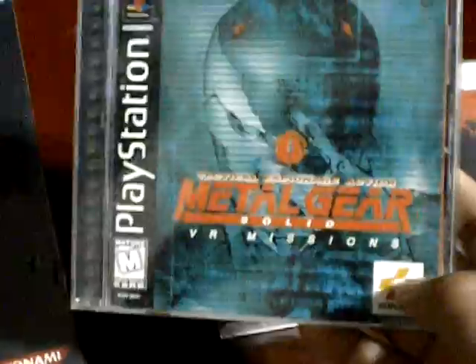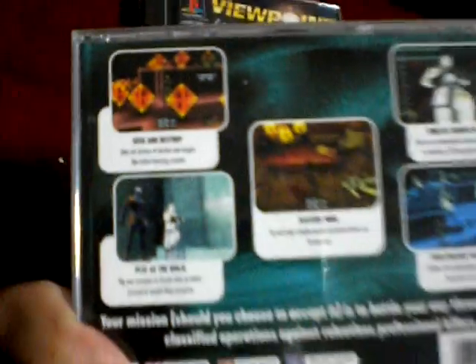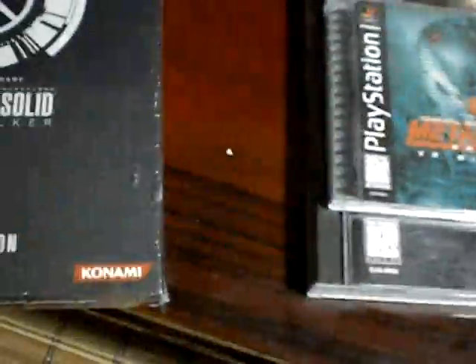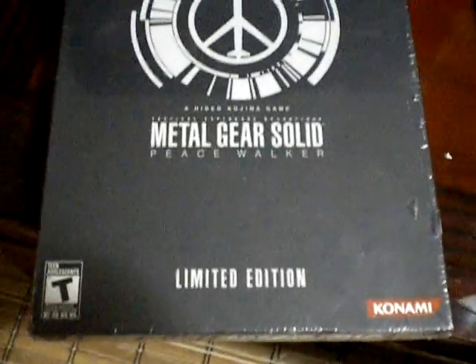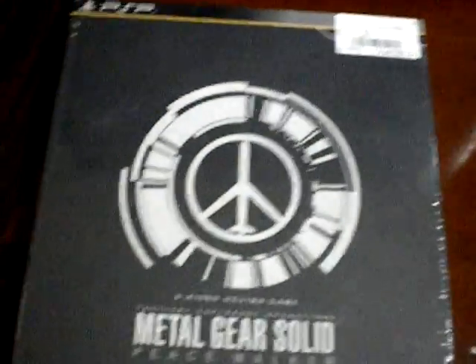I have two other items for you. I got this for two dollars — these are the VR Missions, the first one for Metal Gear Solid. You do all the little tasks, and there's a mystery mode in the middle that has little side missions you can do. This is the Metal Gear Solid Limited Edition Pack, priced at pre-owned for $18. Aside from a couple of holes in the plastic, this has not been opened. If you're a big Metal Gear fan, it shows all the little bonus stuff inside. I'm not sure if we're going to open this, but it's pretty cool that it was still intact and priced the way that it was.